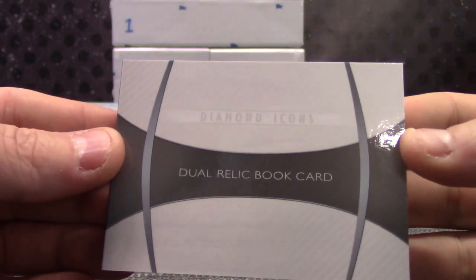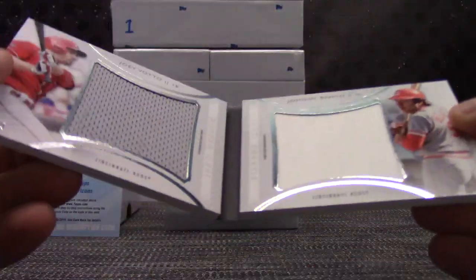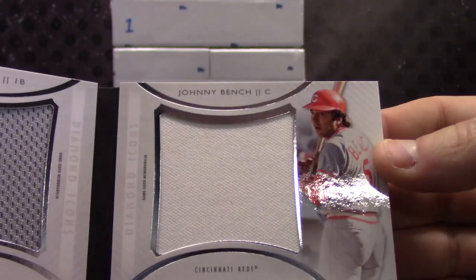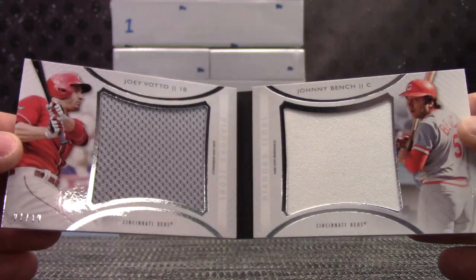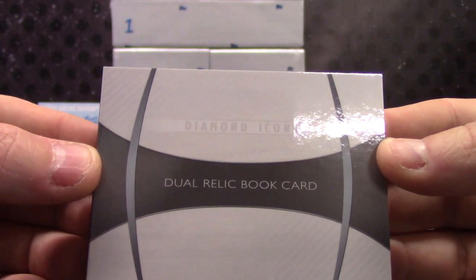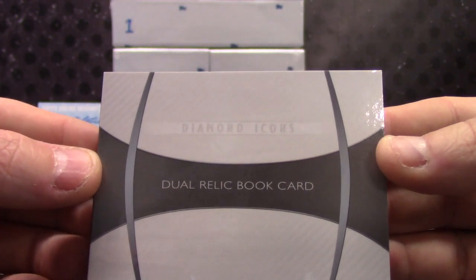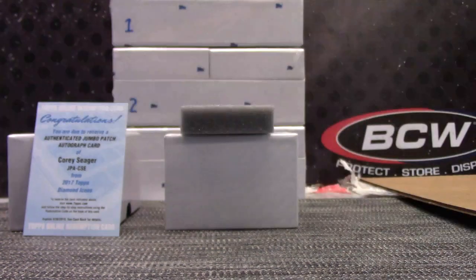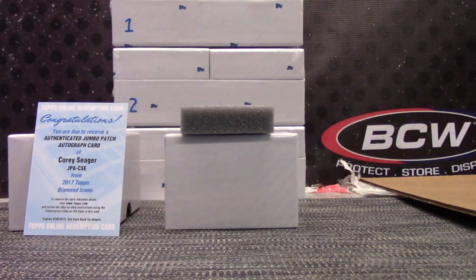Diamond Icons dual relic book card - oh, there's no autograph. One of ten. Jersey. That goes to Sprinkle again. Dual wrap - that might have been an extra card. There might have already been ten cards; that might have been an eleventh card if there's no autograph on it. How many cards do you count? Eight. It wasn't an extra one because that book was nine and that Corey Seager's ten.